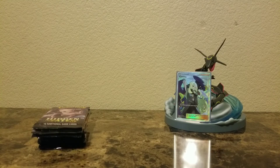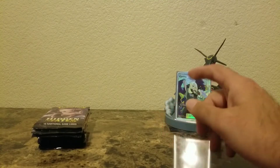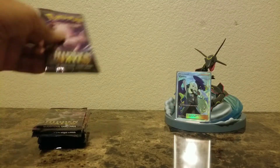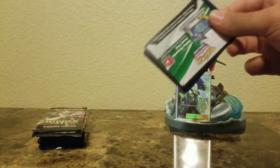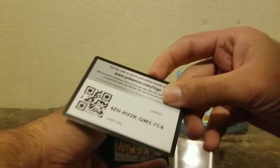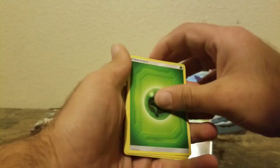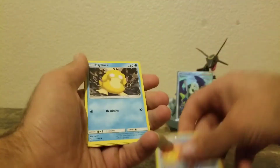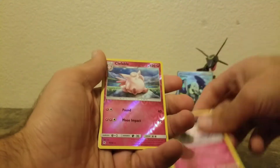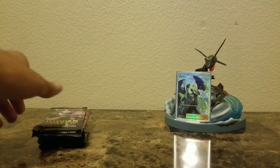So guys, if you want to win these three cards, just comment down below what card you would put in that Rayquaza card holder — your favorite card that you have, or if you don't have one, your favorite card you've seen anyone pull. What card would you put inside that Rayquaza card holder? It's a very nice collector's item. Clefable reverse and a Brock's Training out of that pack.